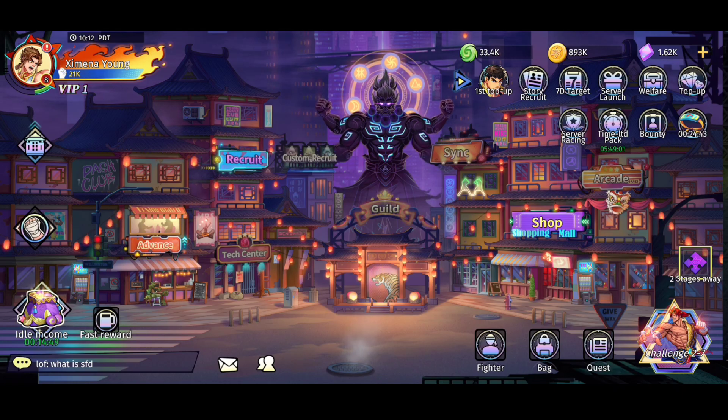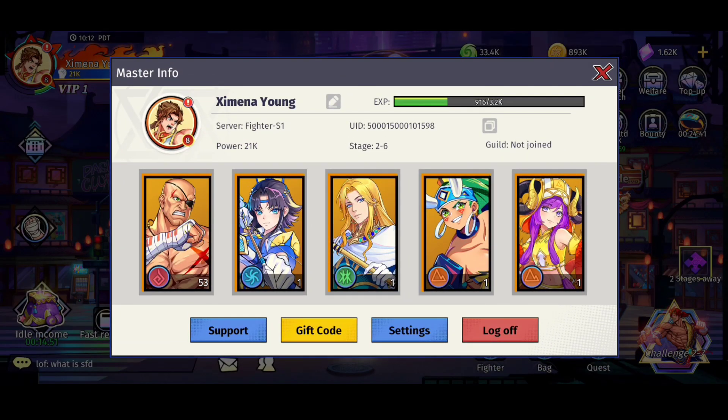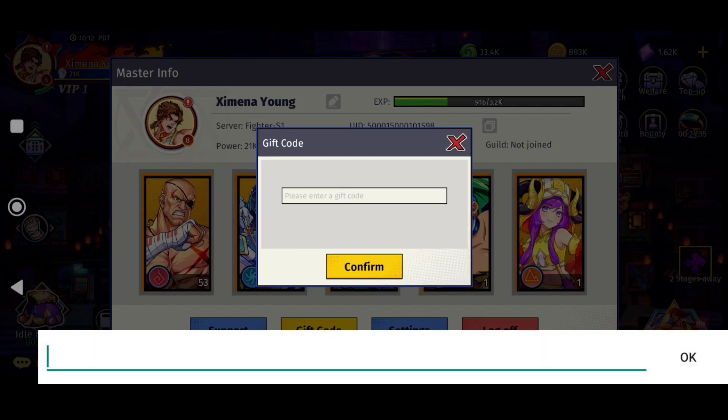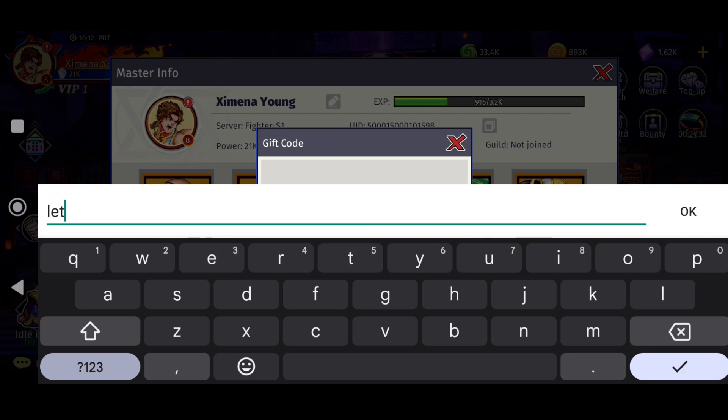Go to the main menu or main lobby and press the upper left icon, and select or click the gift code. Then type: 'Let's go LOF'. I repeat: 'Let's go LOF'.